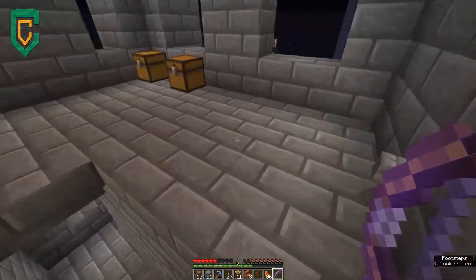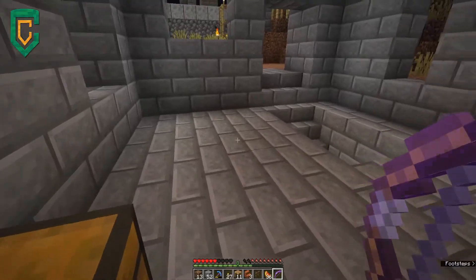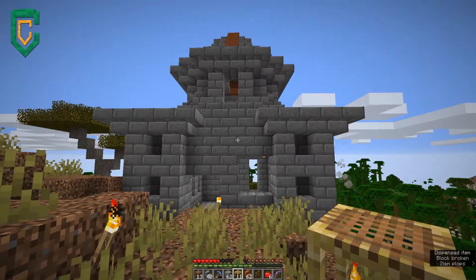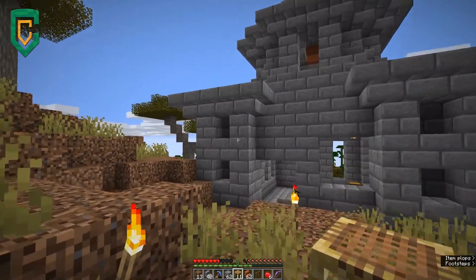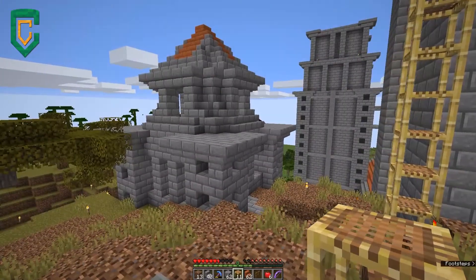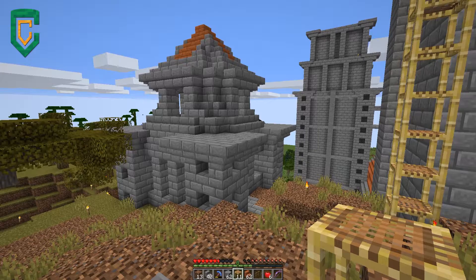Let's grab some materials and we're gonna head back downstairs — I need to go ahead and sleep real quick. I've made a slight adjustment to the tower on top of this thing. While it looked okay with that little small cap, it kind of looked out of place. I do want to put something on top of the main towers, and this is kind of what I'm thinking about. Those are bigger, so they'll require something bigger, but I think this is a pretty good idea. I like the way this looks.